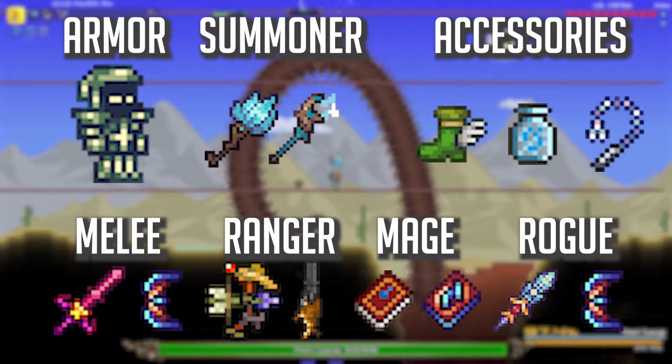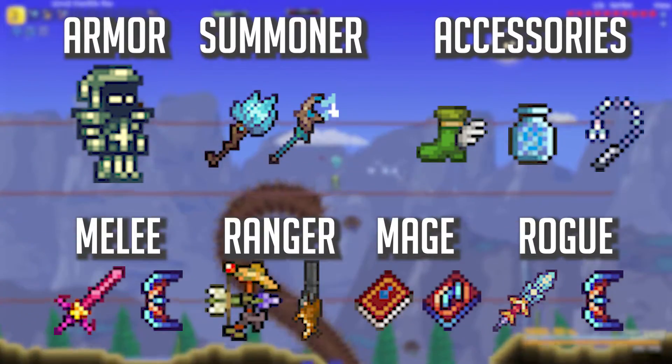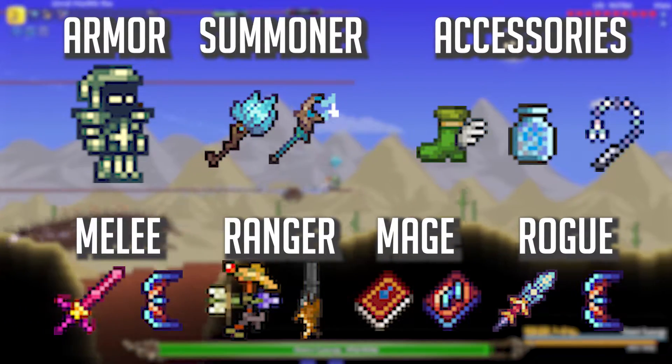For the rogue class I'd recommend the Seashell Boomerang or the Crystalline. And for the summoner class I'd recommend the Stormjaw Staff or the Frost Blossom Staff. Anything that can deal piercing damage is recommended in order to hit multiple of the boss's segments at once to quickly kill the boss.